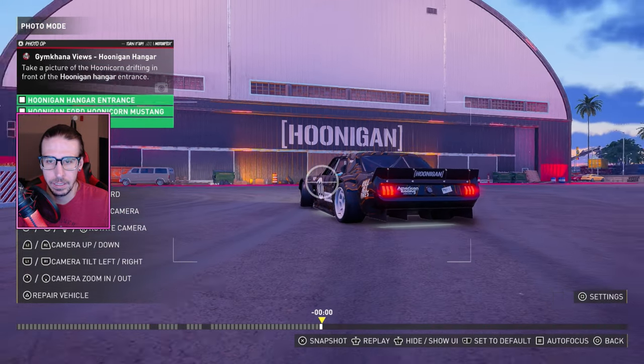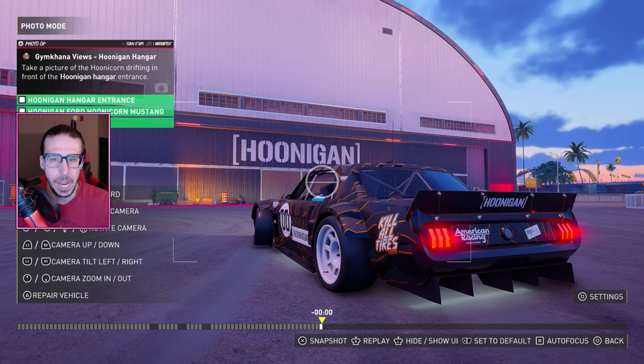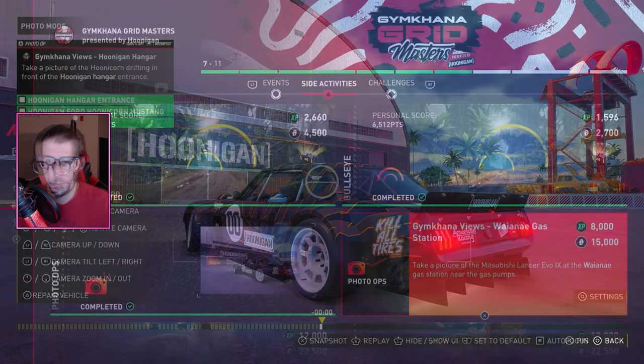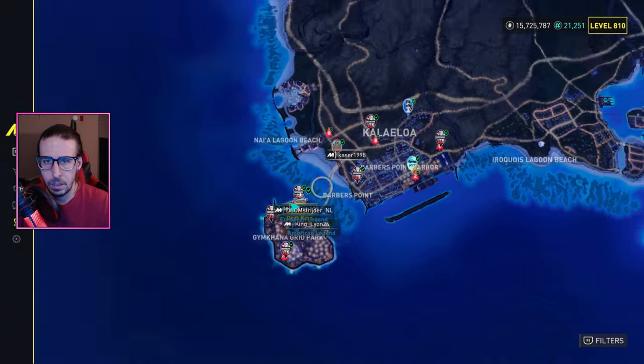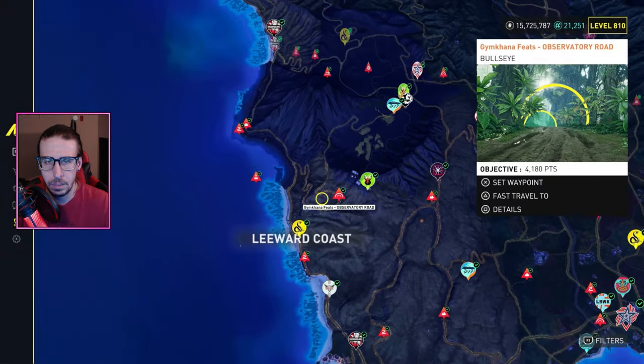Just come around the back side — that'll do it. Boom! Next one is Jimkhana Views: take a picture of the Mitsubishi Lancer Evo 9 at the Yana Gas Station near the gas pumps. Let's see — I think Yana is this way.